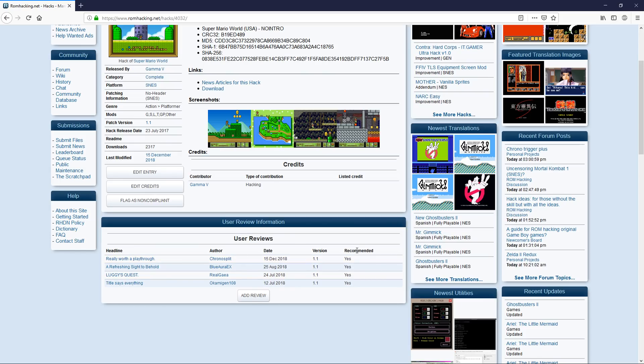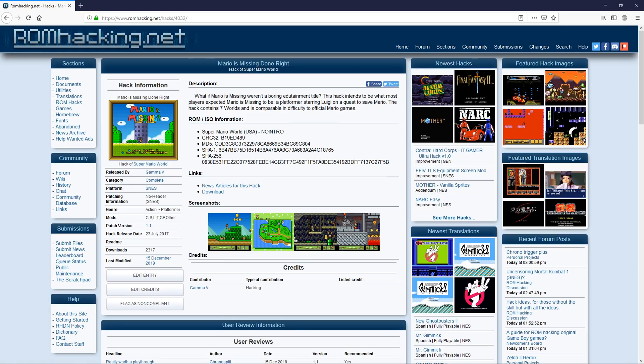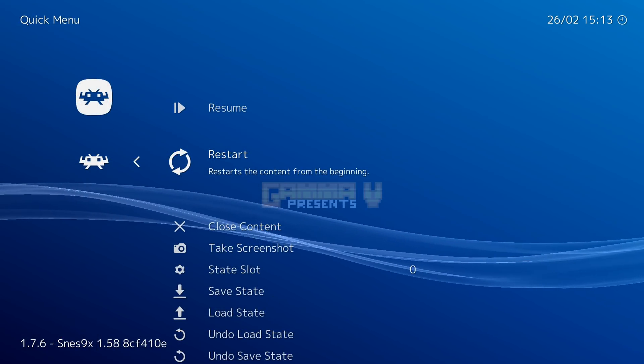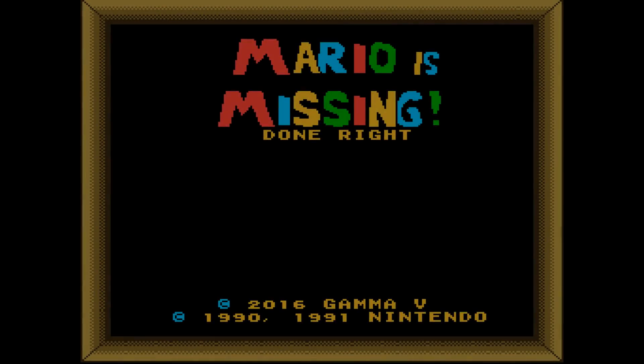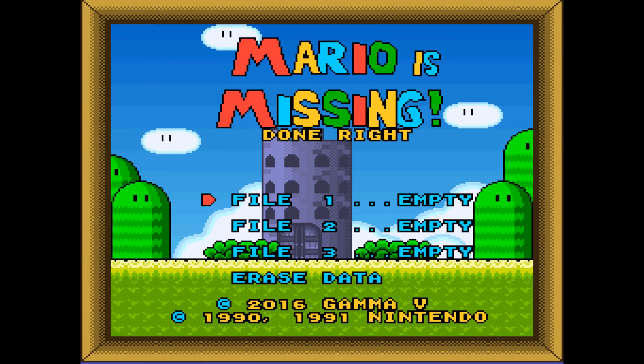There have been a few user reviews and they all recommend it, so let's give this thing a shot. Gamma V presents Mario is Missing Done Right — that title screen already looks awesome. We'll start up a new game. This is a blind play; I've never played this game before.